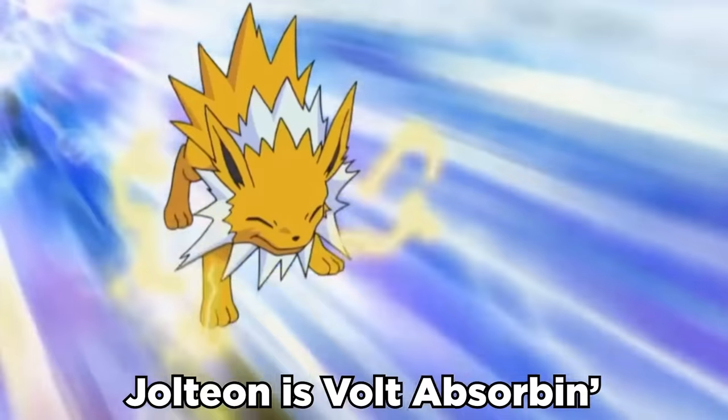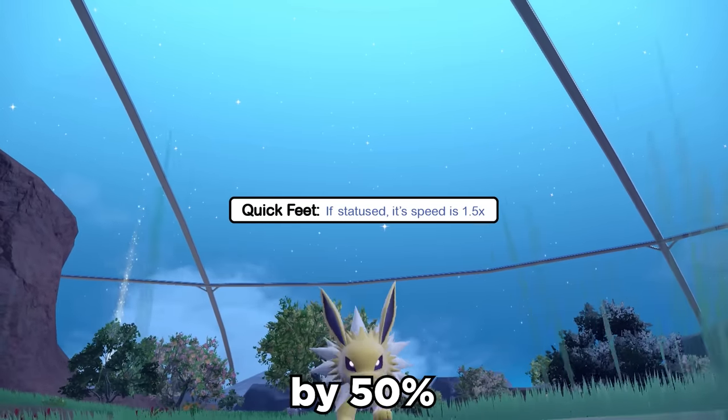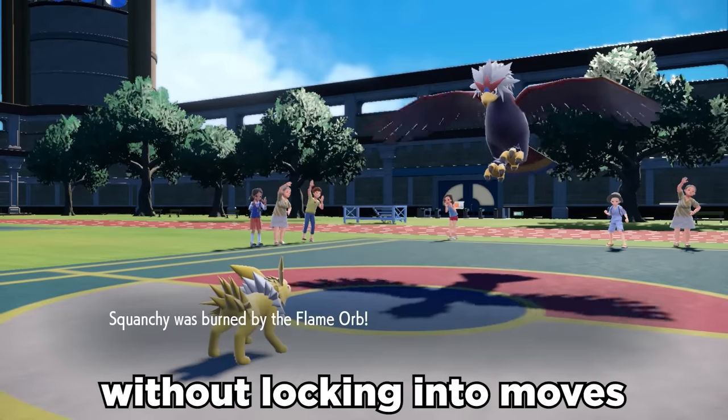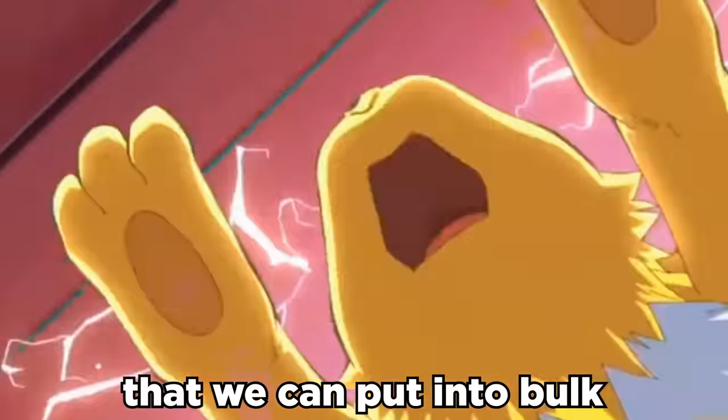Most of the time Jolteon's Bolt Absorb is the go-to, but what if we used its other neglected ability, Quick Feet? Quick Feet boosts speed by 50% when it has a status condition, and we can toss on a Flame Orb to immediately give this thing a built-in Choice Scarf without locking into moves. This also frees up speed EV investment that we can put into bulk.